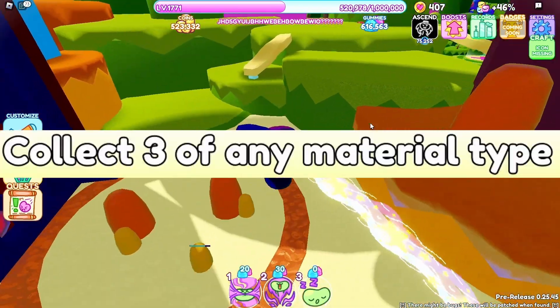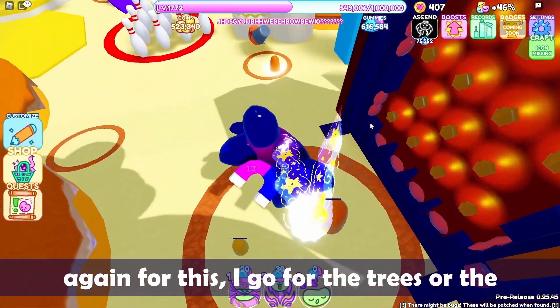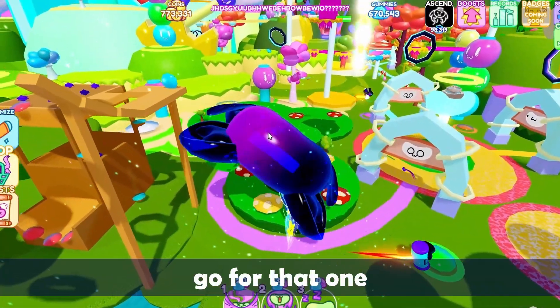Number 5: collect 3 of any material type. Again, I go for the trees or the syrup pillars. But if there's any type of material that you need, go for that one.